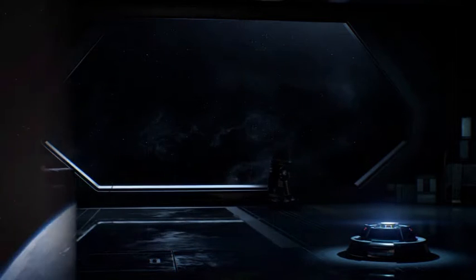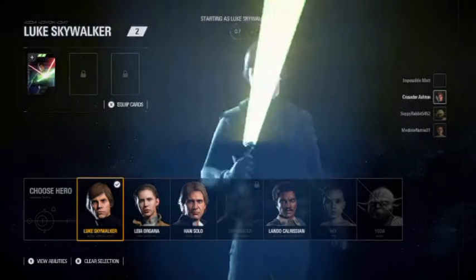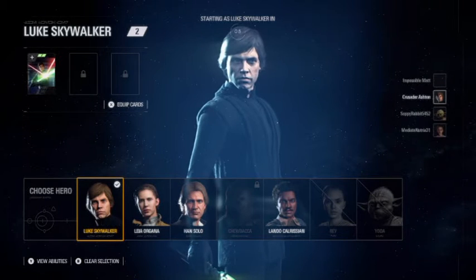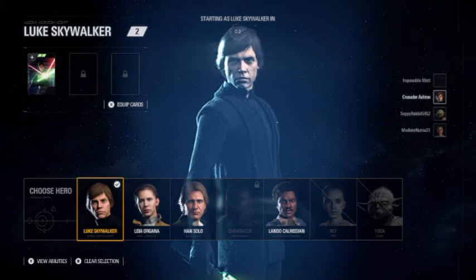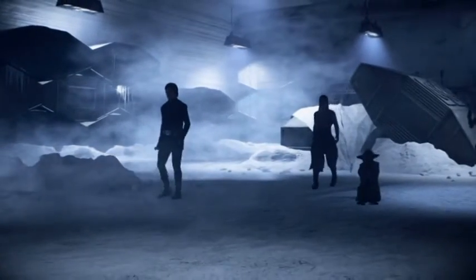This is actually my first time playing this mode on this game. So we're going to have a blast, we're going to jump straight into it and see what we've got. We're on Hoth, as you can see the planet, and we're going to pick straight away with Luke Skywalker — look at him, majestic looking guy.